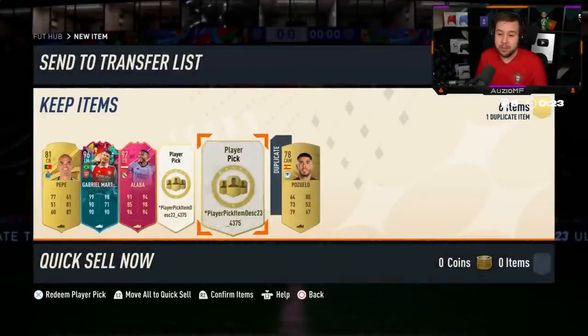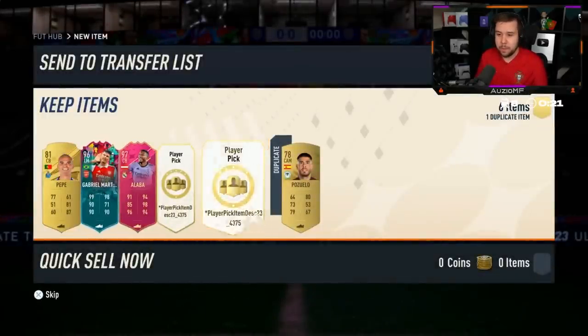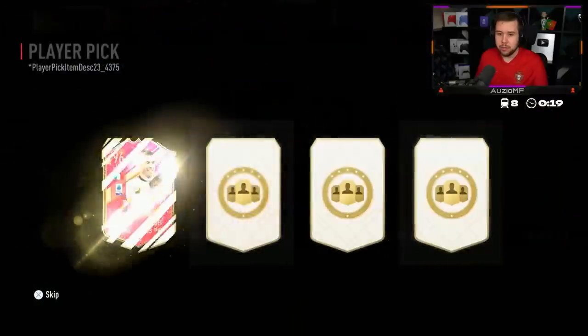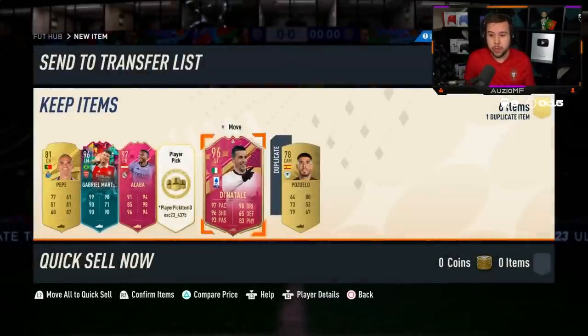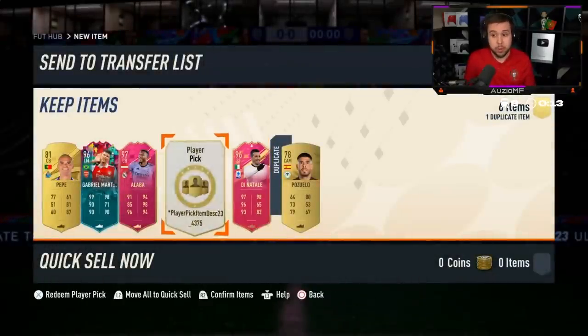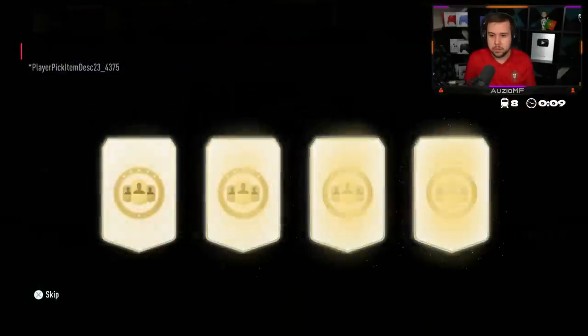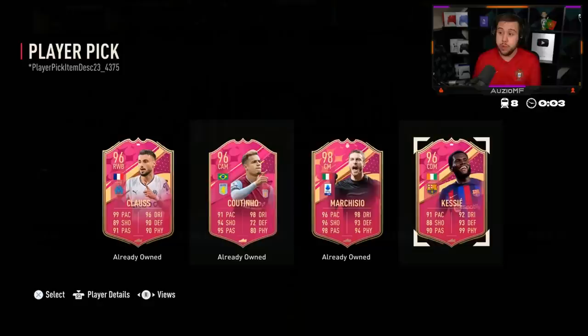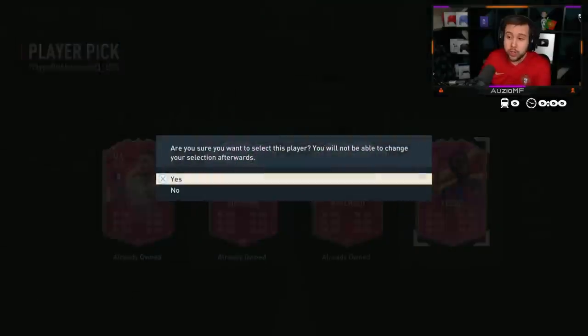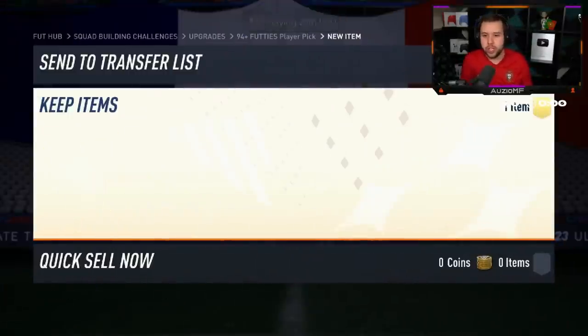700,000 coins for Alaba - I'm shocked he hasn't dropped more. Second one: Dinatali - hey, it's looking amazing for him, two W's out of two. He's happy with Dinatali clearly. Third one and the last one - Marchisio! He's got Marchisio again. He's also got Kesi which I believe is who he's gonna go for. No shot he gets another Marchisio. We just saw three really solid player picks.